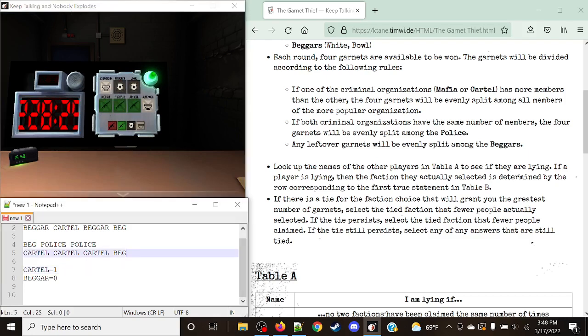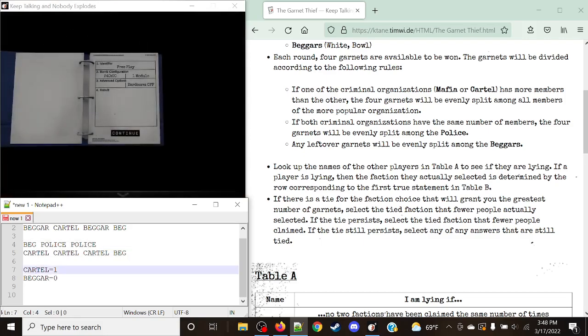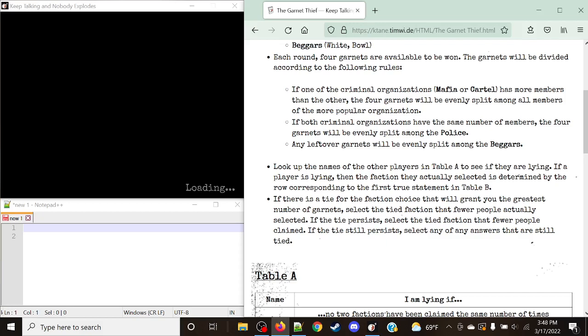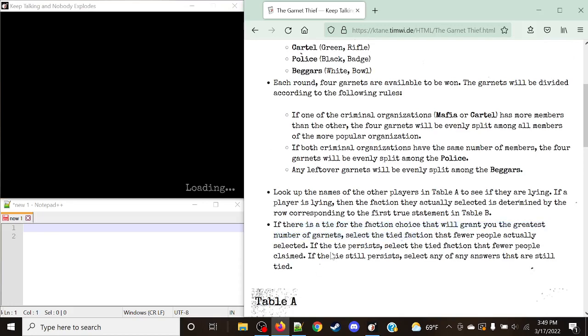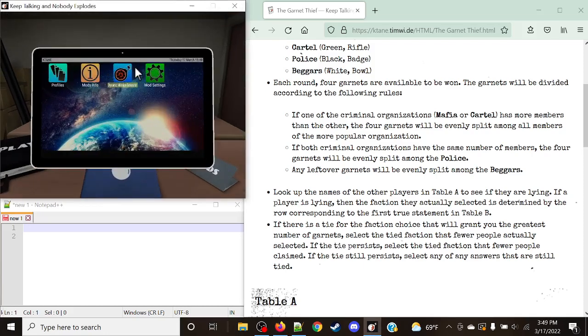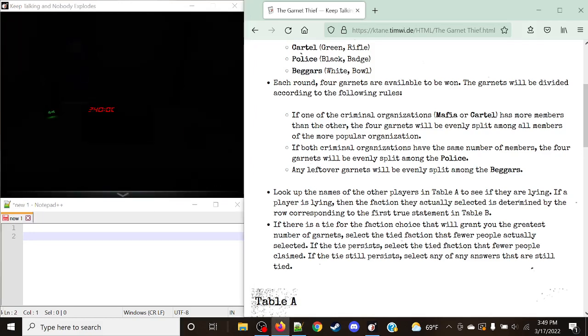Let's go over one more example. This module can be a little bit tricky with how it works, but it's important to understand. I want to explain the tie faction rules more clearly. If a tie persists, select the tie faction that fewer people have claimed. And if the tie still persists, select any of the answers that are still tied — especially in cases where all of them could give you a result of zero.